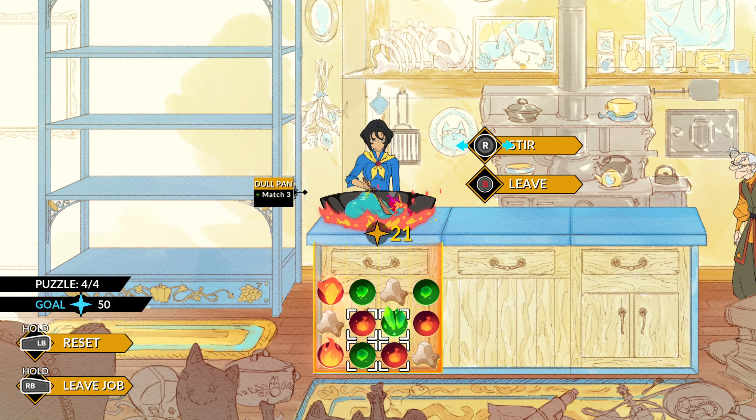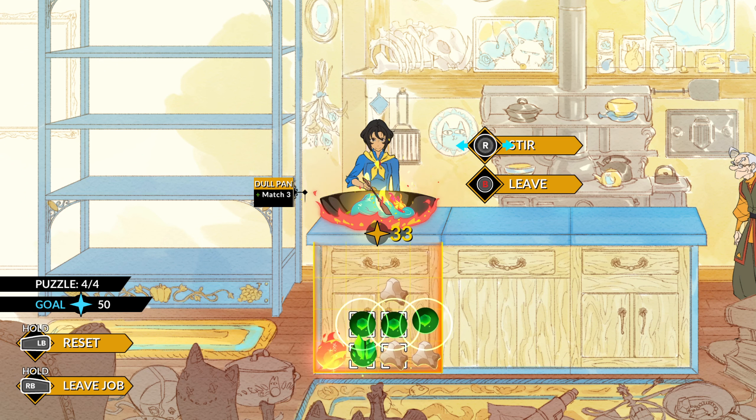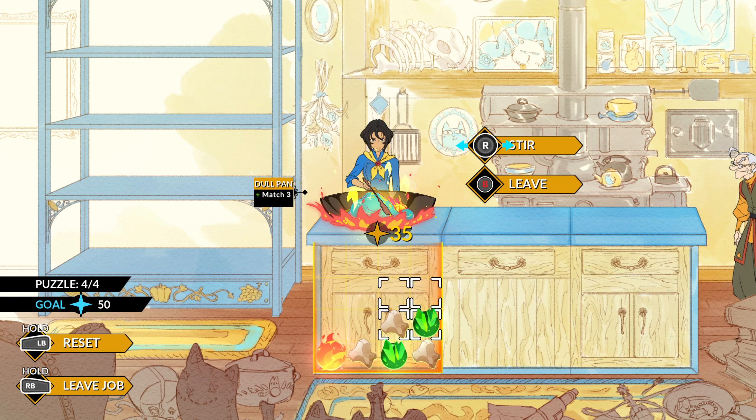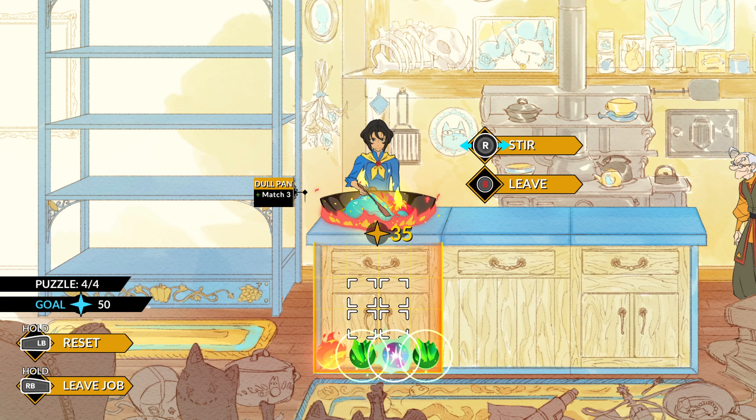We have to get enough points, and so the higher level stuff tends to help. In this case we've got fire ingredients — get that out of the way. I'll combine the green ones. I messed myself up again, but it's not the end of the world. What's important here is trying to maximize your skill.